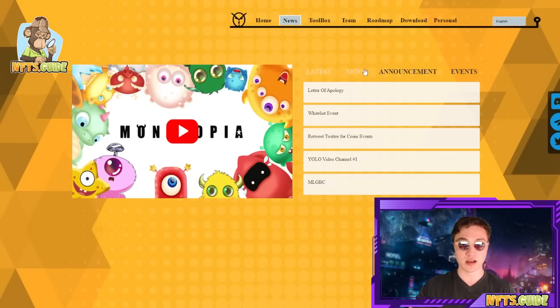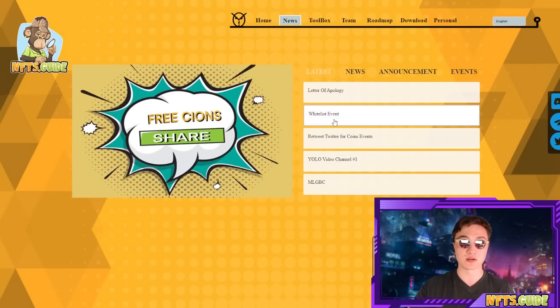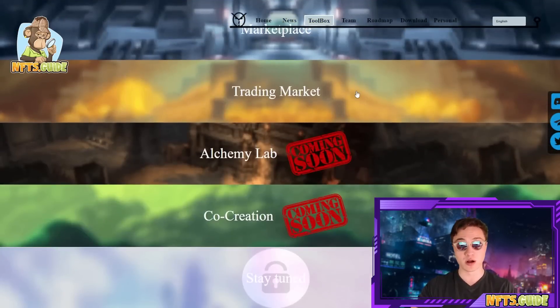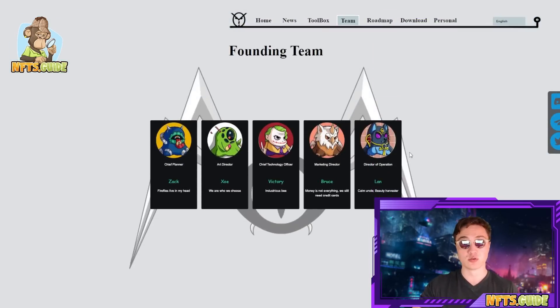I recommend checking out the announcements, events, and everything going on right now such as the whitelist event. They have a marketplace, a trading market, an Alchemy Lab coming very soon, and co-creation coming very soon as well — it's going to be pretty cool.